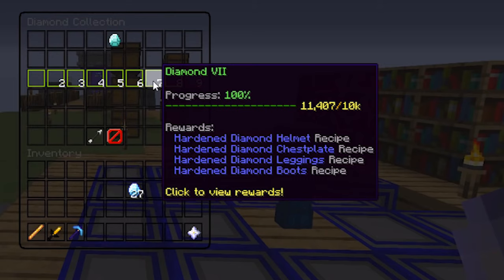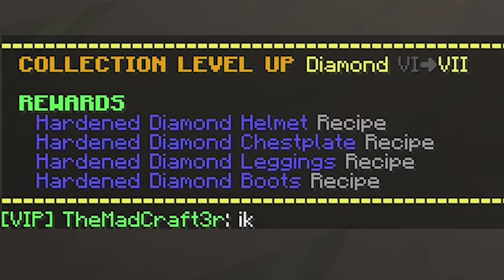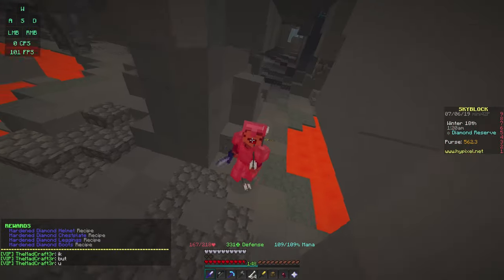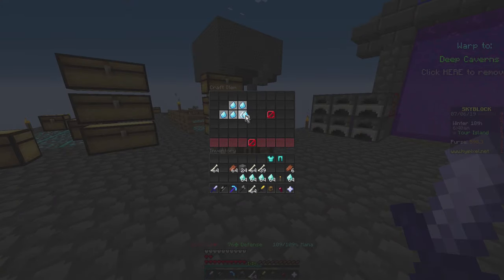Travel to the diamond reserve and collect 10— wait, does that say 10,000? After collecting 10,000 diamonds in the diamond reserve and trying not to die, make 26 enchanted diamonds to craft hardened diamond armor.